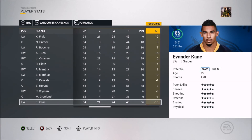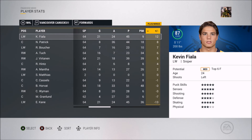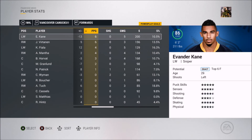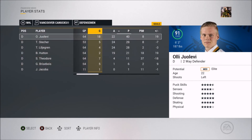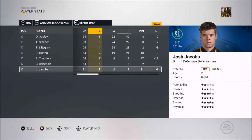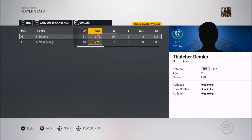Maybe we find a better fourth line center instead of Rupee Hints — a grinder center, not a power forward since we have a lot of those. Or we just leave it because he's a plus four. Looking at plus/minus, our first line is badly minus — Kane is minus 13. Kevin Fiala is a plus 12 so it fluctuates quite a bit. Chris Wyman has two shorthanded goals out of his eight total. Power play goal leader is Evander Kane.